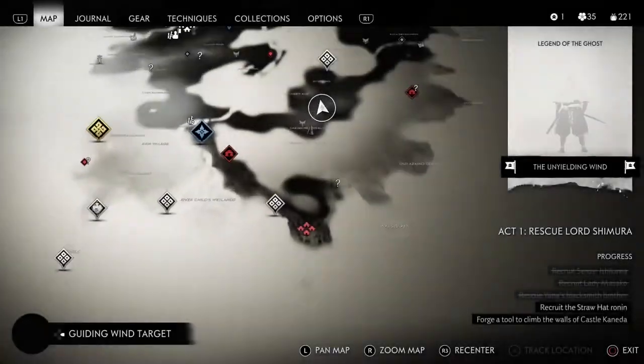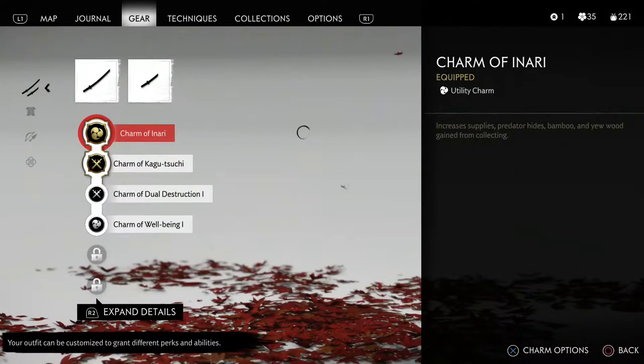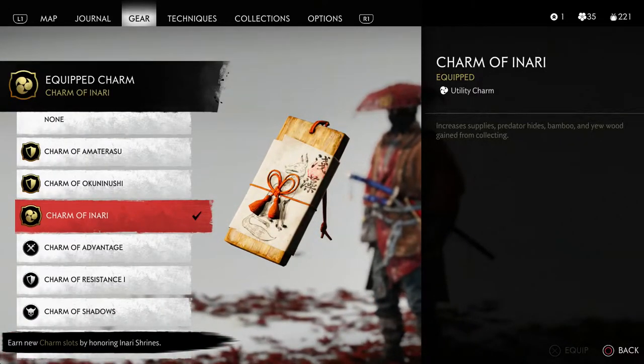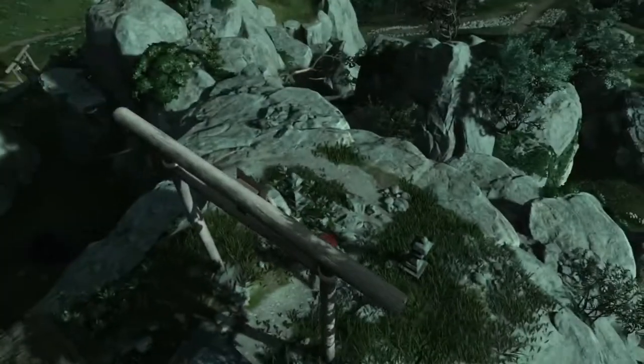This is a great charm to have if you are going to farm. Keep in mind, if you are new to the game, you can swap out charms at any time. So if you're going into battle and you want to be more sneaky, you can swap in charms of healing or whatever the case may be. But this charm increases supplies, predator hides, and bamboo that you gain from collecting — very handy when farming.